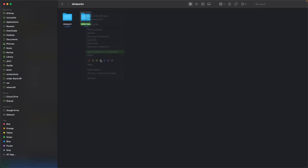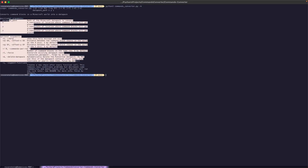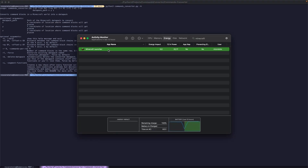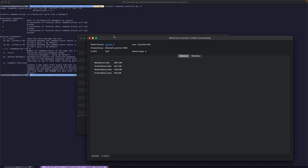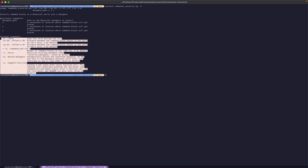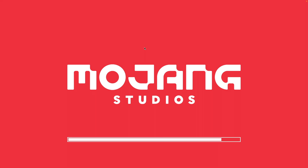So let's use our script to convert it into command blocks. You just have to copy the path to the datapack, and then run my script with these parameters: the path to the datapack, and then the coordinates where you want the command blocks to be placed. While Minecraft is loading, I'll also show you these different parameters. You can basically change the offset X and Y of the command blocks — so how much space separates each chain — and you can also choose how many chains are in a row.